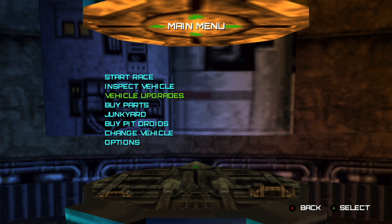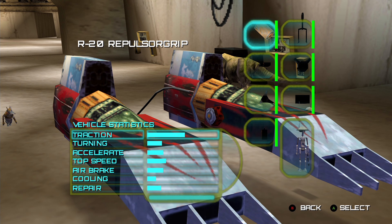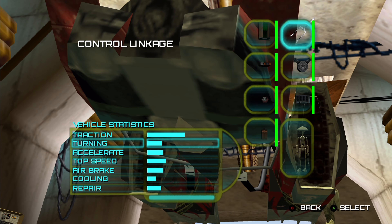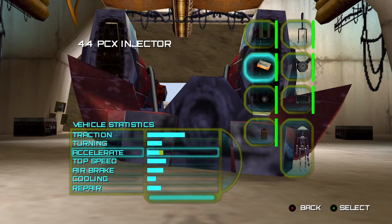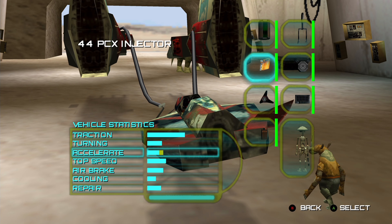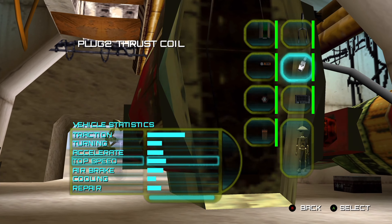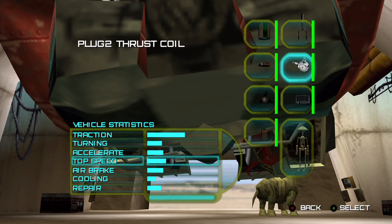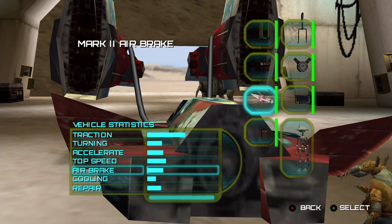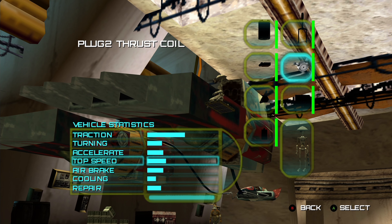Let's see if we are able to actually take a look at our vehicle upgrades and show how this actually looks — something I was not able to do in the first episode. In this menu we are able to see all of our parts per statistics, we are able to see all of our parts and how much health they still have remaining, and also which of the statistics it actually involves, like this PCX injector which actually increases our acceleration — the only new part that we actually bought so far. All of the other parts are still the standard ones.